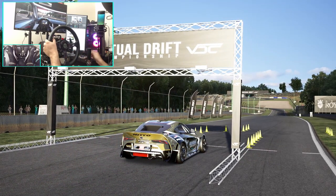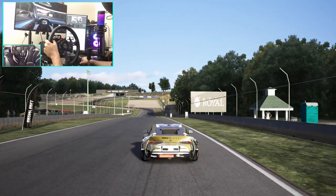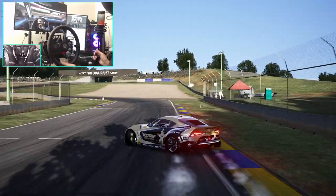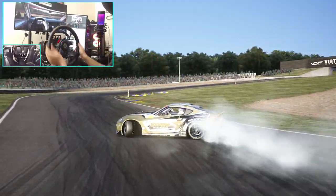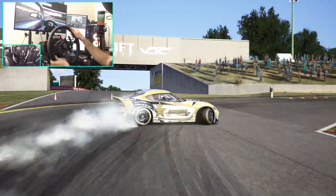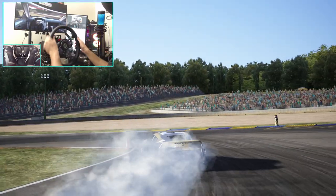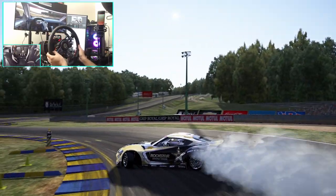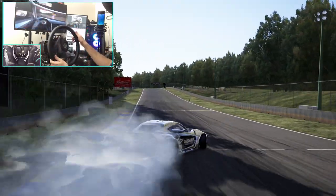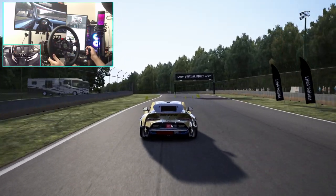Here we go, full send for a second time. That was probably too early of a flick. Shift gear up the hill. This one seems a little bit better — quick brake, clutch kick, little rumbles there. And across the line here at Road Atlanta. The next track we'll be going to is OSW, so we'll switch up and see what we can do.